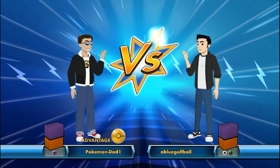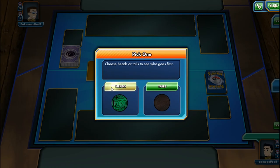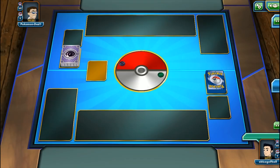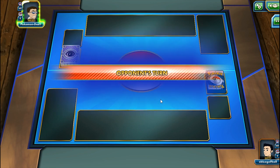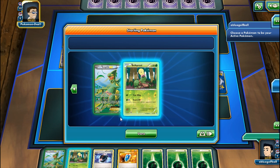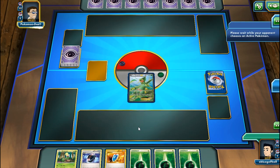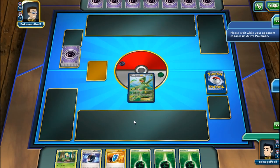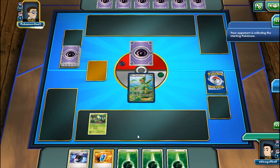We're playing against Pokemon Dad 1 with a Psychic deck - even psychic sleeves and psychic coins. My opponent goes first. We start with Sceptile EX and a pretty good hand. We can Battle Compressor to get rid of a supporter, get it back with VS Seeker, and play an Energy.